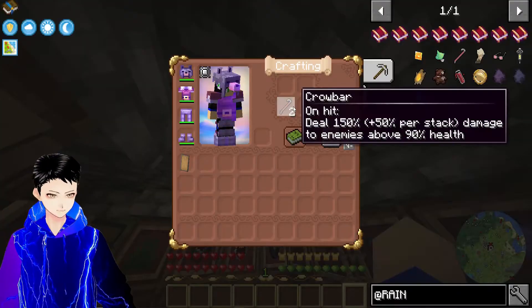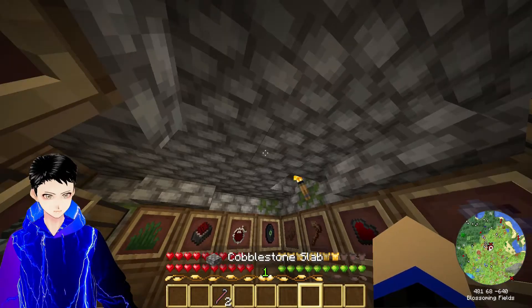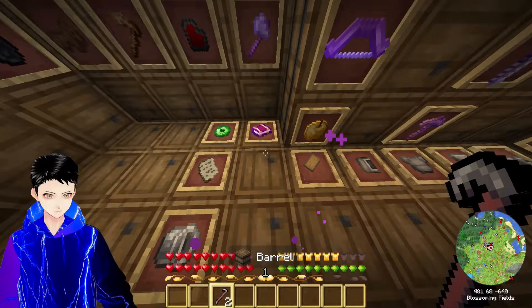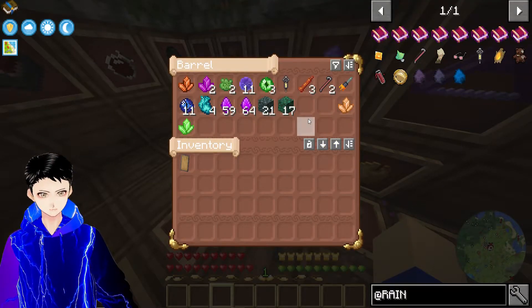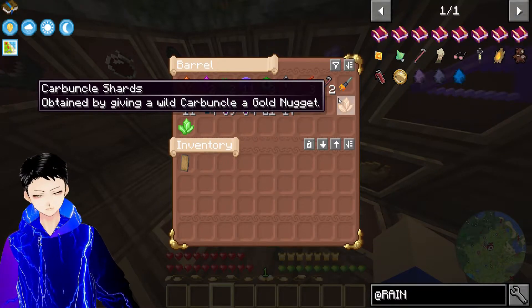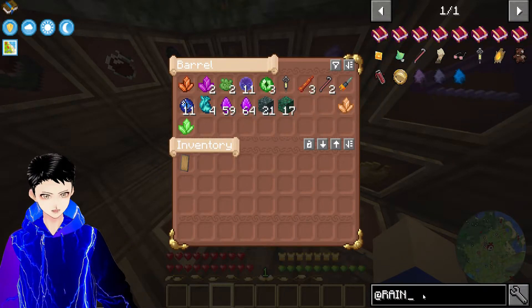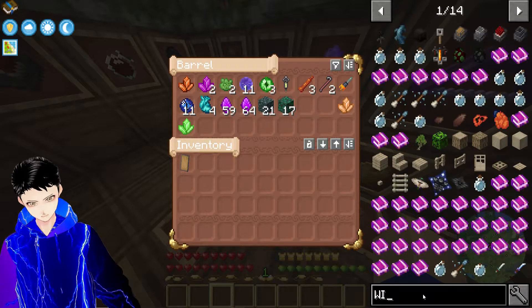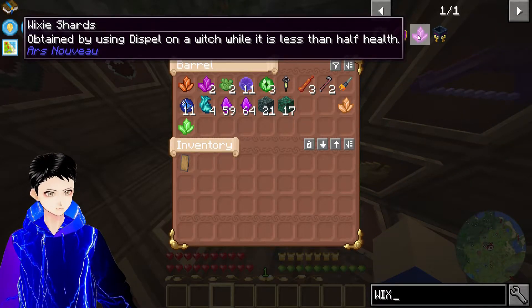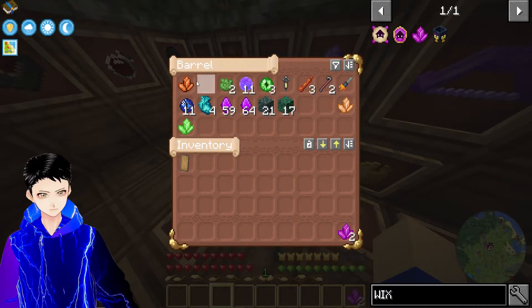A crowbar - it doesn't tell me anything, it doesn't tell me how to use it. What is this? I don't know anything. I know nothing. I'm so confused. Shards - let's just see what these shards are for. I was really hoping I'd be able to discover something insanely overpowered. These shards are from Ars Nouveau. Good to know.